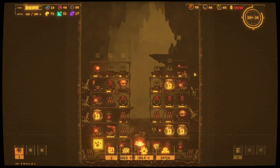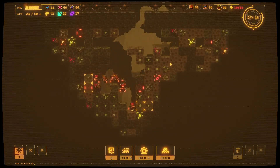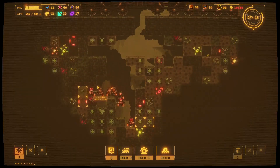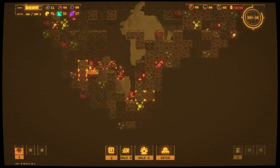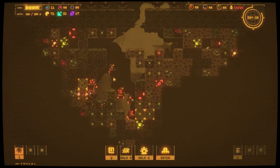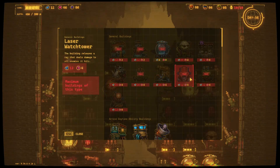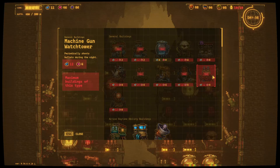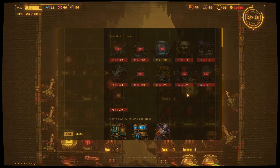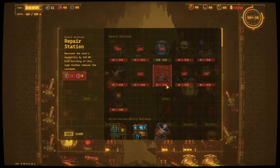My defense is not bad, but we definitely want extra defense up here because we are actually taking some damage, and that's not a good sign. We can only have five buildings for each type basically. I want to get more drone stations online and the repair station too.